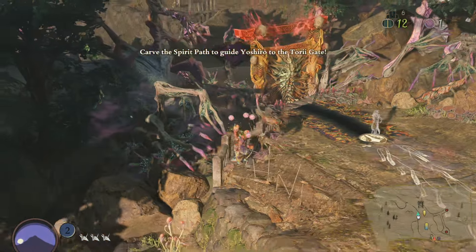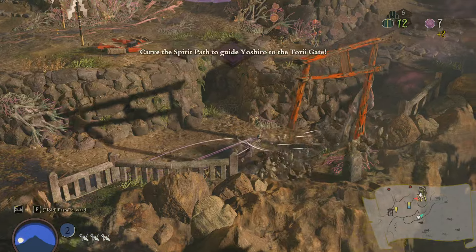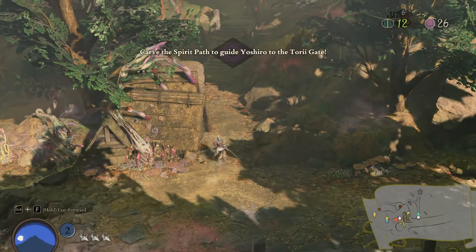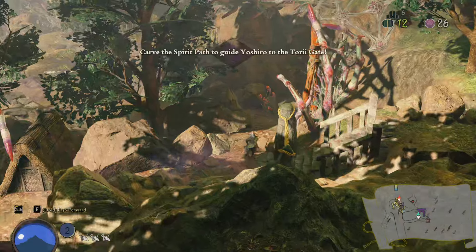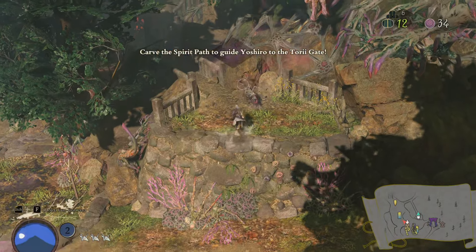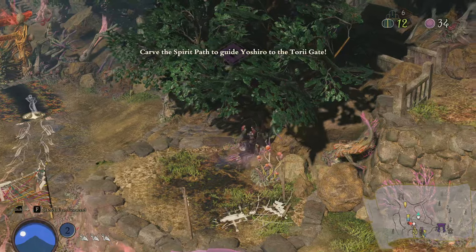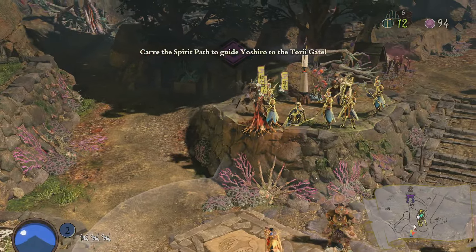How do you get those extra crystals during the day? Always be on the move, always get the extra stuff from the plants - even though it's not a lot, you'll need it. When you see repairs completed, usually there's something hidden nearby. For the purification points, you need to remember where they are - sometimes they're very well hidden. At this point you would unlock the gate and go to the next stage.